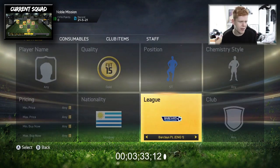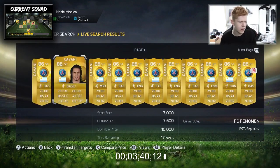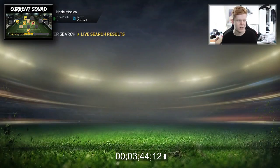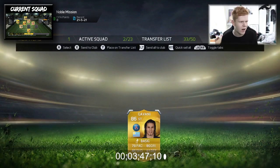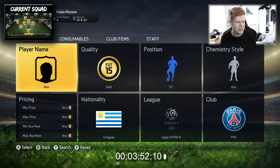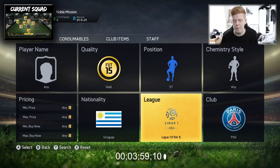The next player we're going to go ahead and buy is from the Ligue 1, PSG. We're going to go ahead and buy Edison Cavani. It's very strange to see him still like 10,000 coins - why is he so cheap? I would have expected him to be much more expensive, maybe like 30k. But I suppose Uruguay in Ligue 1 is kind of hard to fit in a decent team.